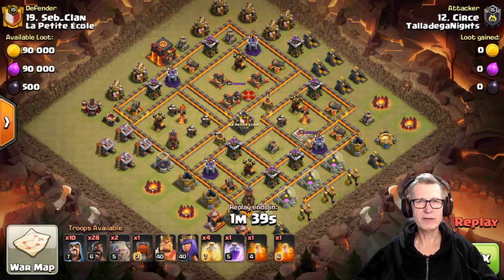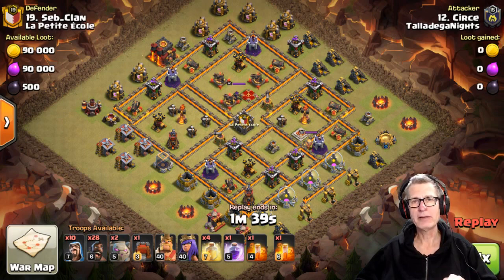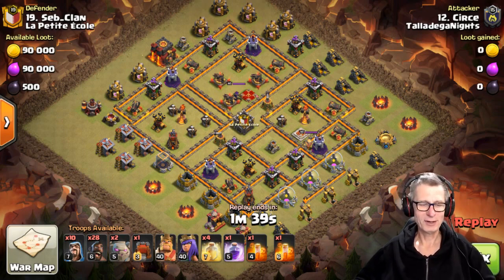I did mention in a previous video about the clan that used the same base twice in the war. So this is the attacks on that base. What we have is a little bit of a failed Goho here, followed by the clan attacking that same base, and then another attack on the same base with the same army to see if it improved with use. Let's begin.